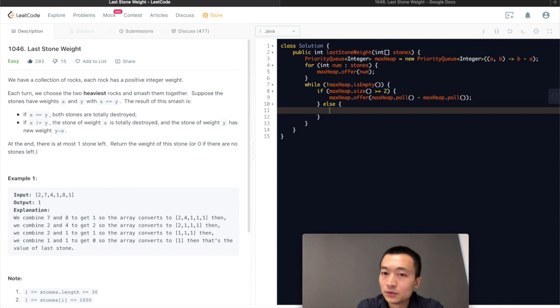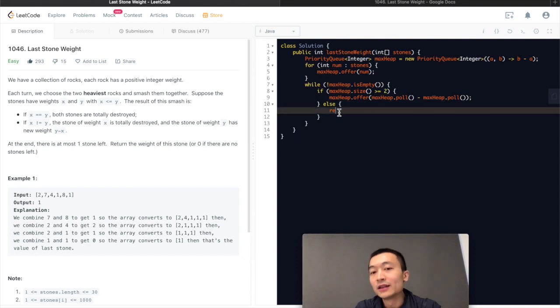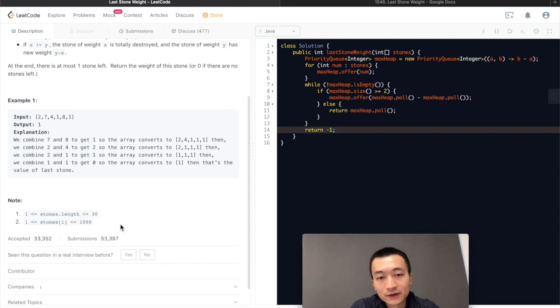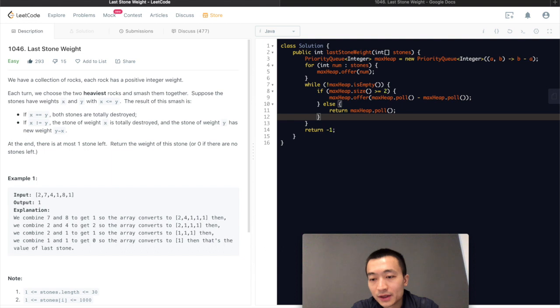The else condition means max heap is not empty but size is less than two — there is only one element — so we just return max heap poll. To make it compile we return minus one at the end, but this is guaranteed to have a solution. That's the beauty of LeetCode.